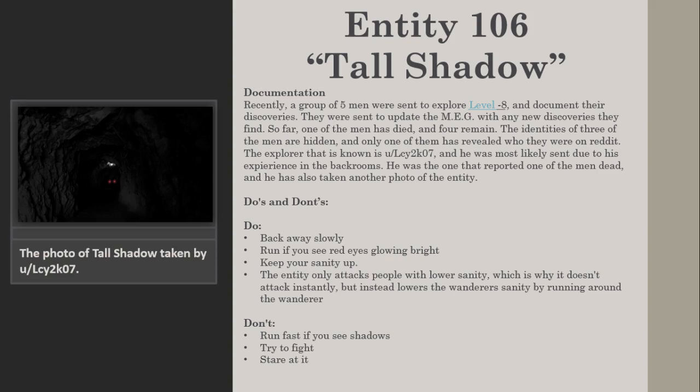Dos and Don'ts. Do: Back away slowly. Run if you see red eyes glowing bright. Keep your sanity up — the entity only attacks people with lower sanity, which is why it doesn't attack instantly but instead lowers the wanderer's sanity by running around them.